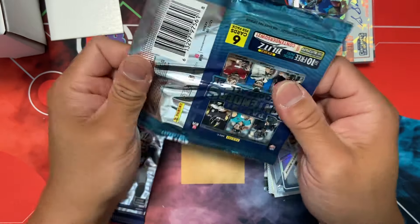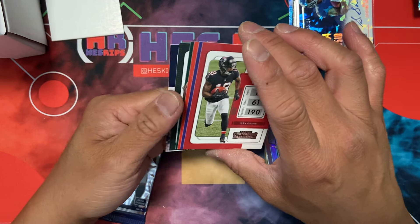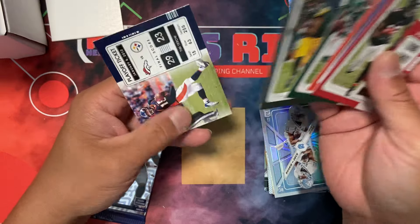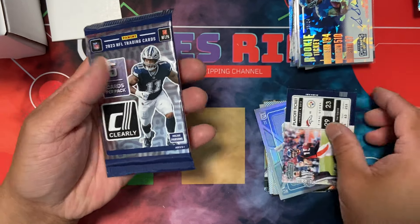Elite can be very non-elite most of the time, but if you get the right one it's fine — though that's not very often. Contenders is the same. This looks like I got an insert on the back — a Playoff ticket — not the one we want, especially for this one since it's an expensive box. And that is the hit of the box — Tim Tebow.